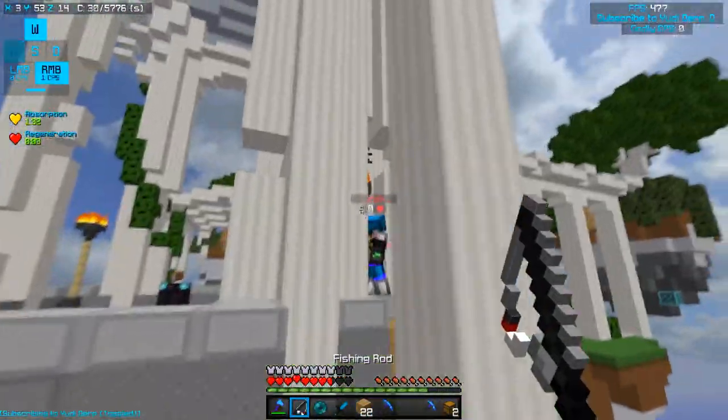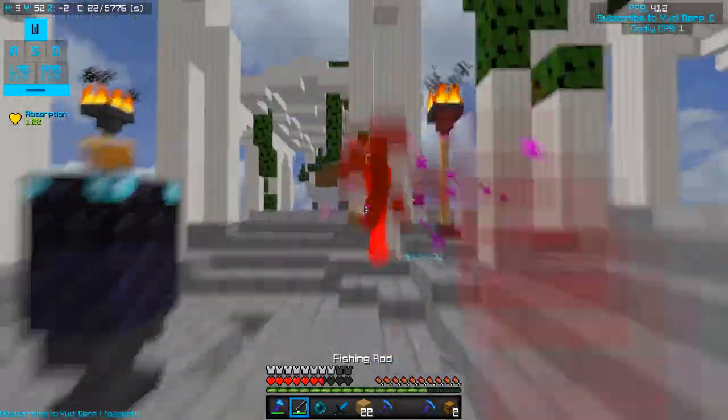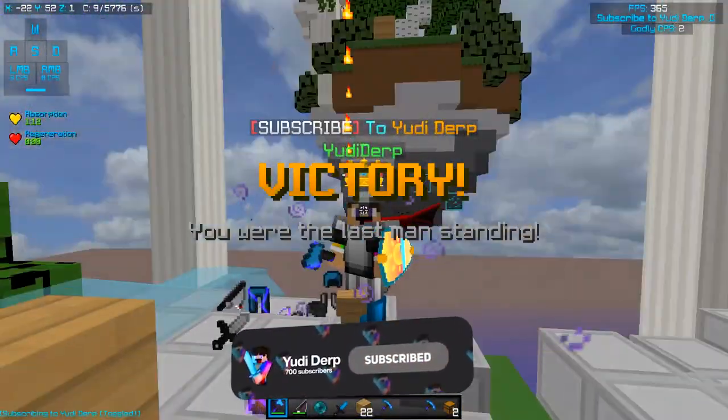Gonna end up over here. S-tap, W-tap — just W-tap and S-tap, and use projectiles to help you. Bam. And if you ever want, try and block hit — it might help you as well. Can you stop running sir, I'm gonna kill you. Thank you, GG.